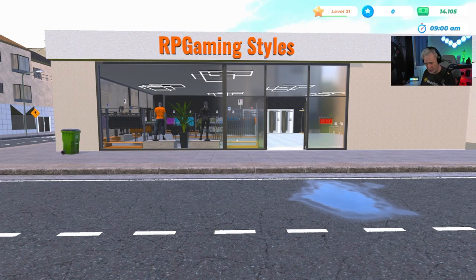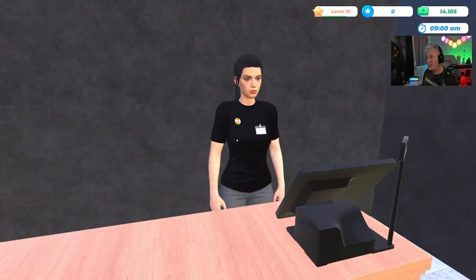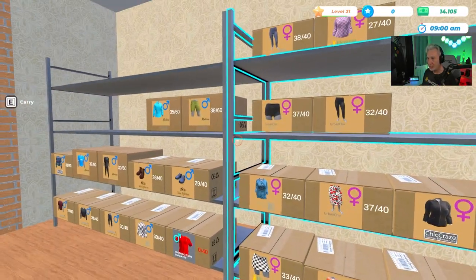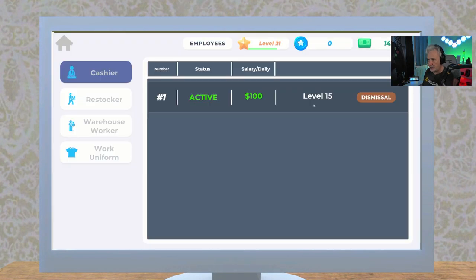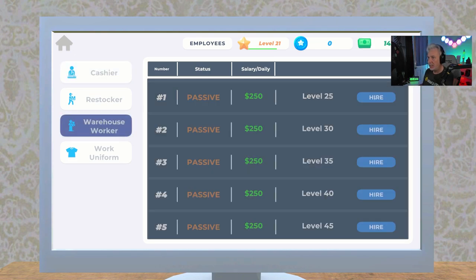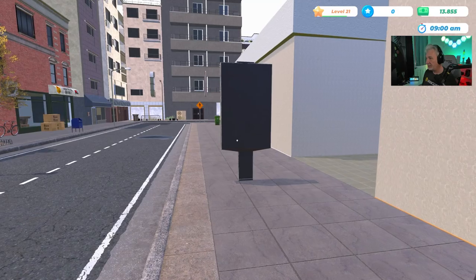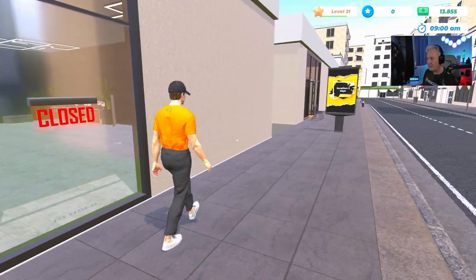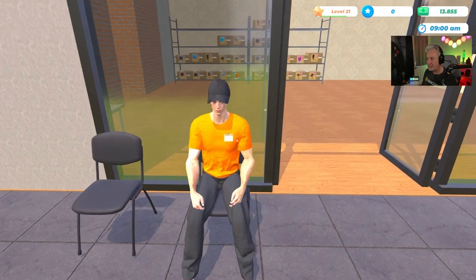Let's go ahead and grab ourselves a stock person and get this day going. I've already stocked everything, though I am kind of missing some shirts here. This is our cashier wearing our logo, the cashier uniform — a black shirt with our logo. We're gonna hire someone to take care of this part of the store. We've reached the level where we can go to Employees and right here — warehouse worker — but nope, we're gonna get a restocker. There we go, now we have a restocker. Here they come, and that's the restocker uniform.